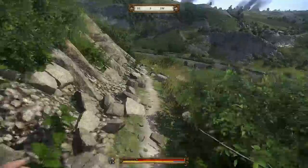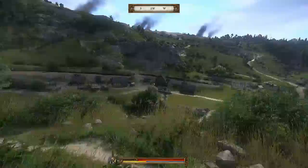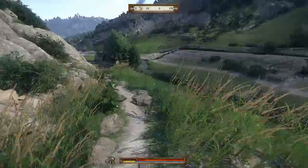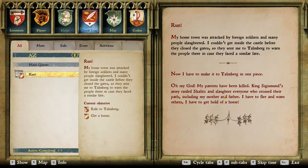We got a pop-up that just said RUN! Here we go — the town is gone. I'm pretty sure. Our parents, also gone. This is bad. We have the sword that we apparently need to keep for now. We need to get out of here and warn another place.